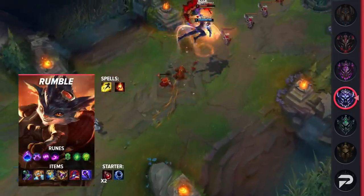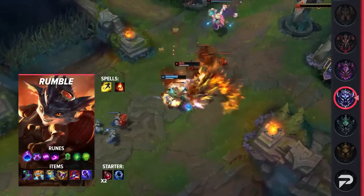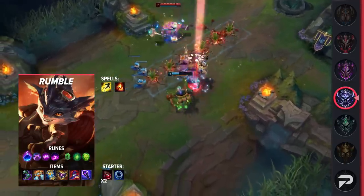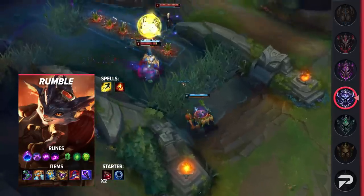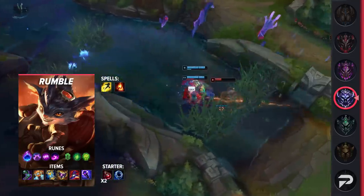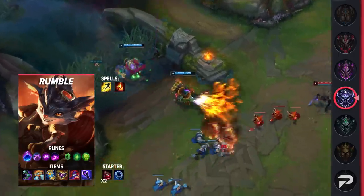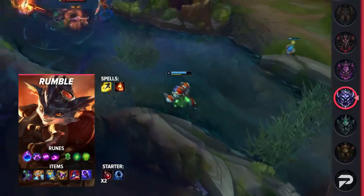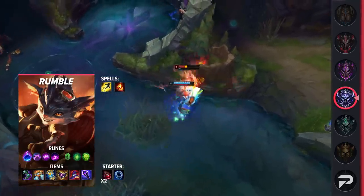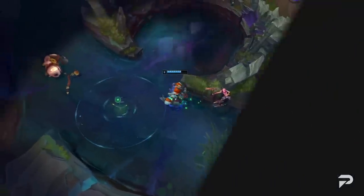For summoners, take Flash and Ignite for great kill pressure during the laning phase. For runes, take Arcane Comet, Nimbus Cloak, Absolute Focus, Scorch, Second Wind, and Unflinching. Comet works great with his harpoon shot since it's a single-target ability, but don't worry if you accidentally proc it with your flamethrower. For items, build Sorcerer's Shoes, Hextech Rocketbelt, Zhonya's, Shadowflame, Rabadon's, and finish off with Void Staff. If the enemy is stacking magic resist, you can swap the order of Void Staff and Rabadon's.